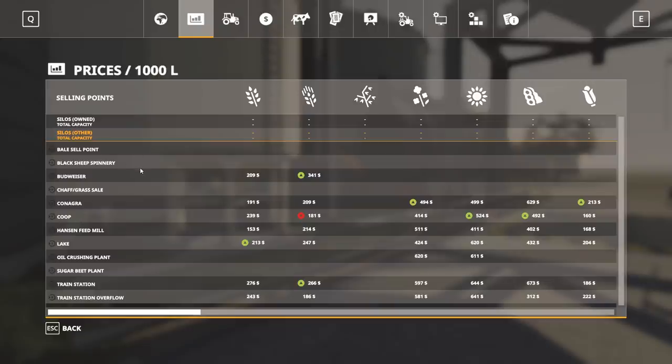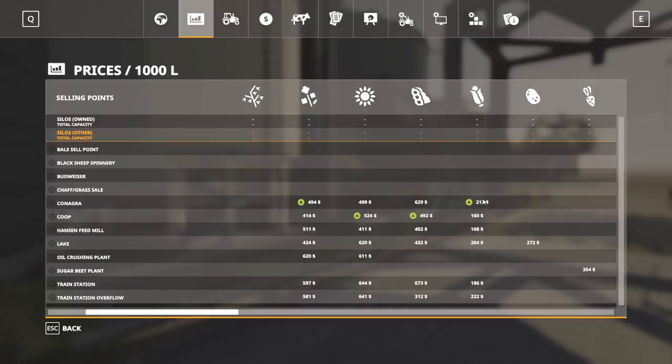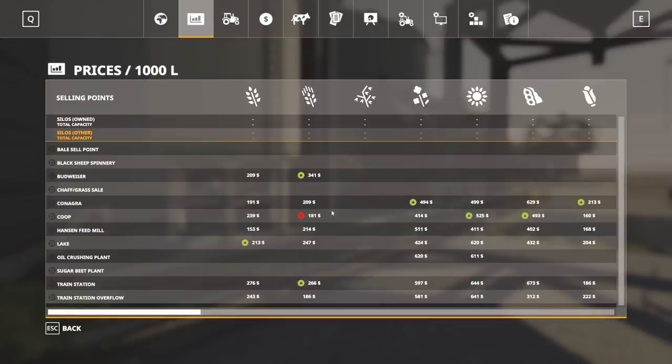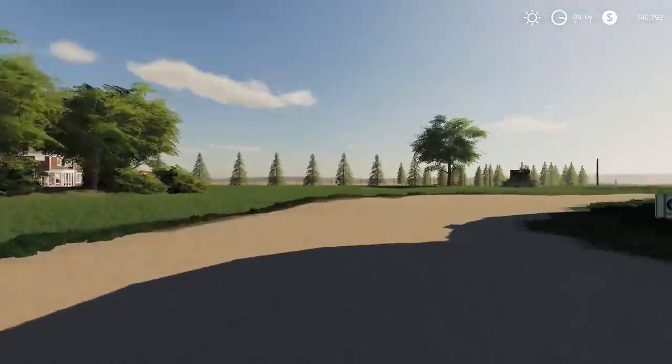What's really cool — and this would be perfect for a farming tournament — is we have so many spots to sell to. There's Budweiser where you can sell wheat and barley, ConAgra, a co-op, Hansen elevator, and an oil crushing plant. Going to corn specifically, we have six options available. I like to see six options; I don't want just one. Having a lot of different selling options is great, especially when running it like an economy in a farming tournament.